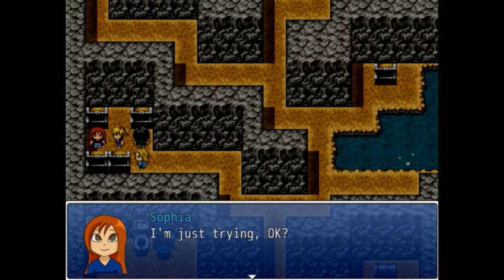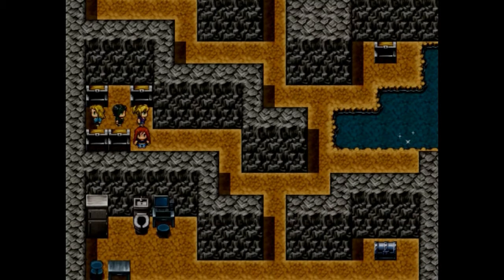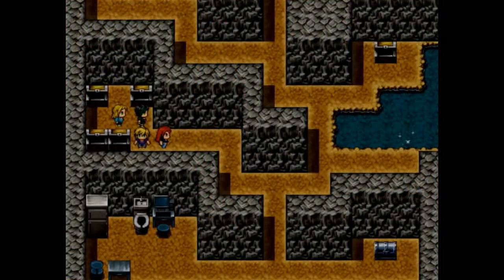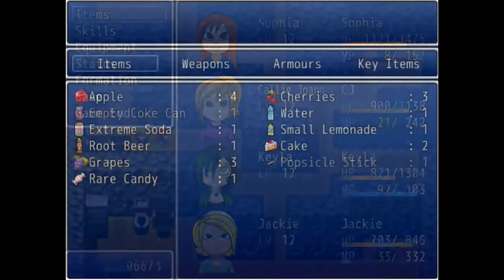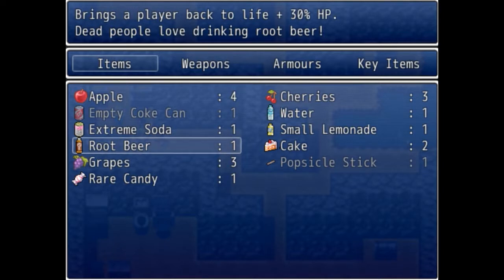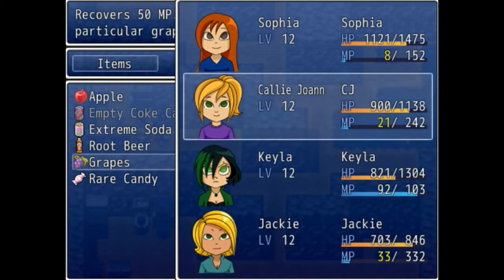We still got the stick — maybe if we get a hundred more we could build a popsicle stick bridge. I never even got to know you. I'll miss you, popsicle. CJ, you're a weirdo. There's a computer in there. Popsicle stick — I sure hope all these items become useful later. Found grapes — restore MP to her.